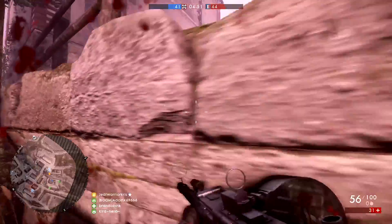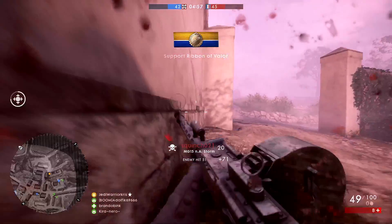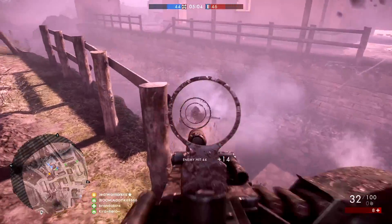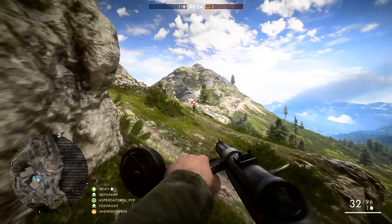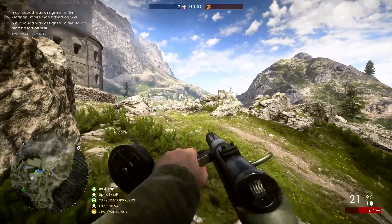When you're attacking an objective, it's always better to use flanking routes around the objective to reach it more safely. This is a very useful tactic in rush and operations specifically, as the enemy players are less likely to notice you running around the sides — most of the time they're too focused on all the action going on in the middle on the more obvious routes. When combined with smoke grenades and a well-coordinated squad, you can quite easily sneak around all the chaos, surprise the enemy from behind, take the objective, and lead your team to victory.